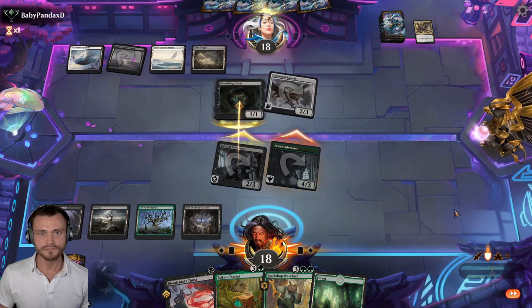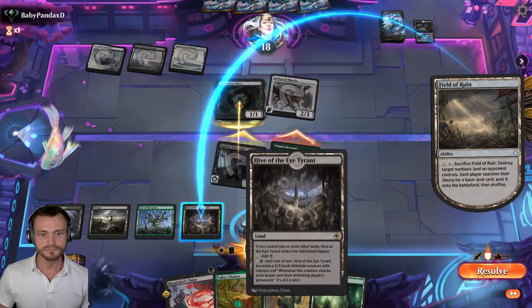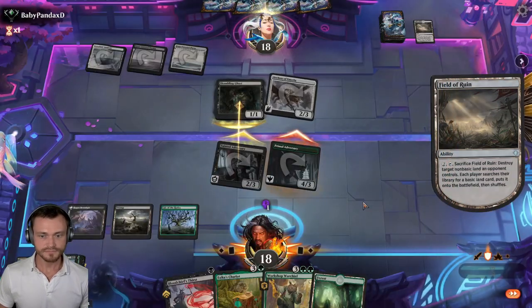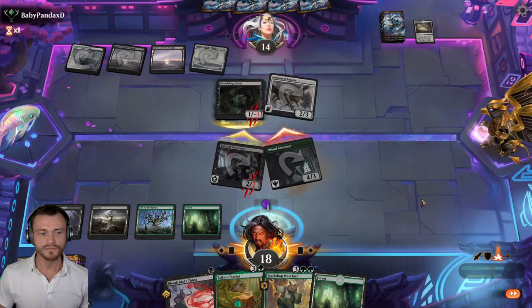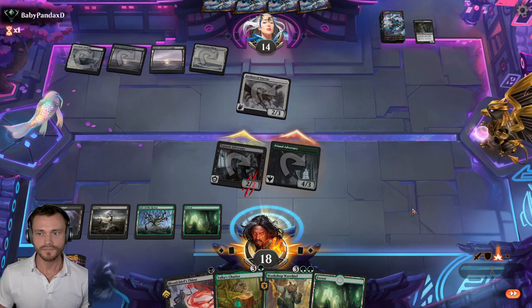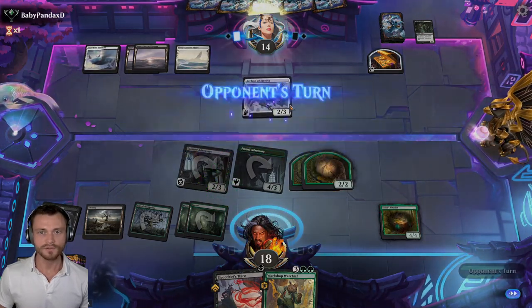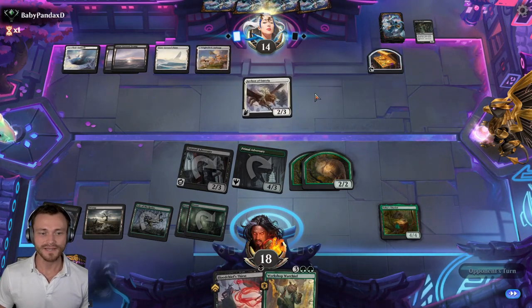Take the block there. I guess we'll take second green. Have third green in hand anyway. I think we're going to drop the Chariot this turn and the Warchief next turn. One spell per turn so long as the Emeria is out — hasn't really come into play yet. Curious to see if this impacts us at all this game.